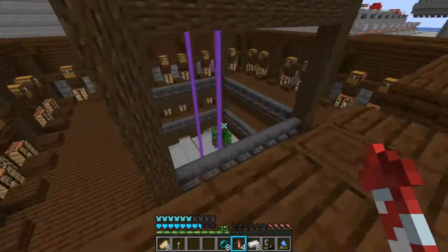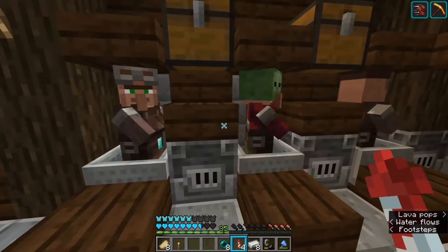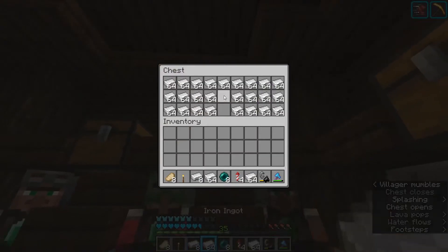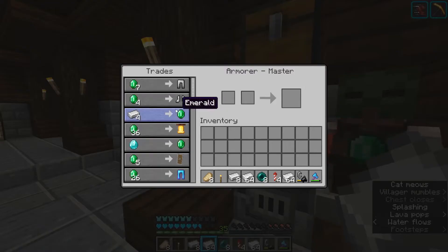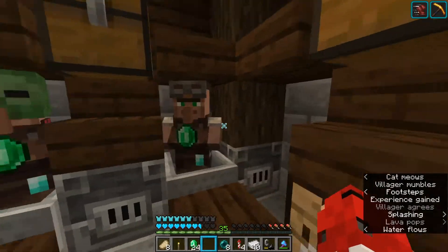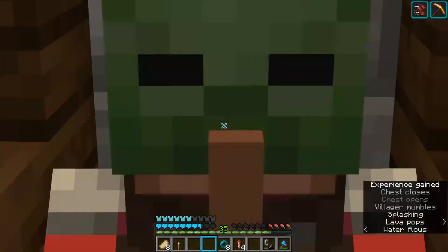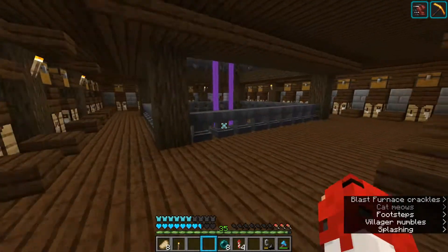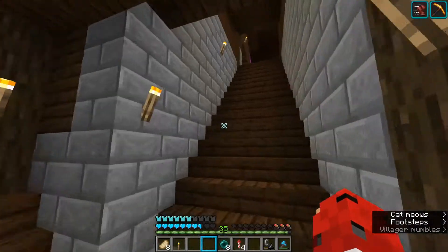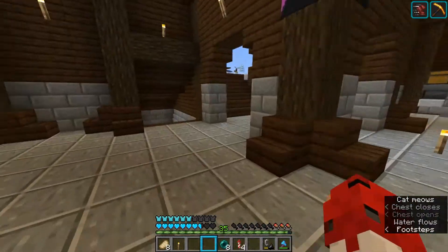Wippy is almost done with the villager trading hall. We have some villagers in here with mine carts from the trading center. We also placed a zombie hat on one of them. How this works is: we have some iron over here, take that iron, and trade with these villagers - 12 emeralds from that one, 12 from that one, and 10 from that one. That's how we get our emeralds.